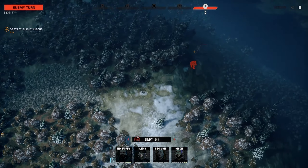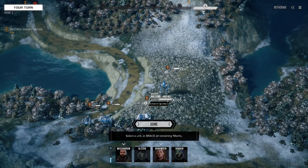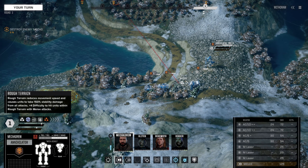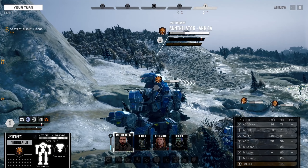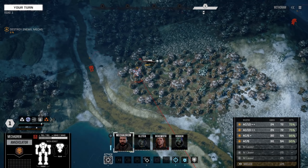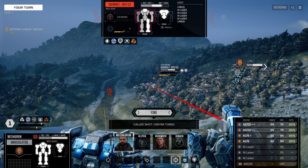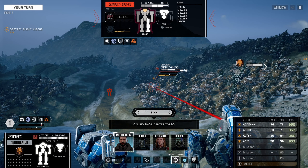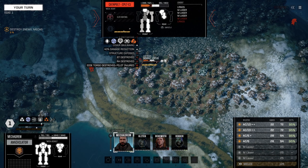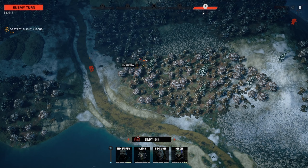Took some hits there. We've got an 80-ton coming down the road - we're going to move into cover. We do have Bulwark. Let's go ahead and keep fighting this guy - we'll precision strike and go for the cockpit. Maybe we'll go for the head - you never know with lucky shots. We definitely hit it and I think it's on the ground. No - unsteady, so we didn't quite knock it down.